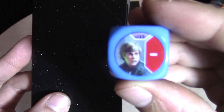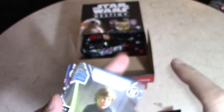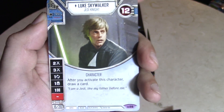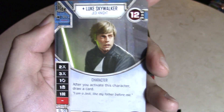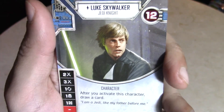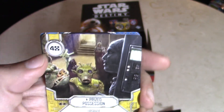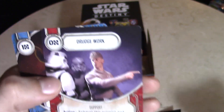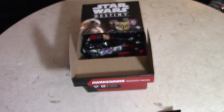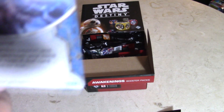I think I got a Luke Skywalker — no way, another legendary! This box is killer. It is — legendary Luke! Holy cow, we got Luke and Vader in like the first six packs. Luke Skywalker, Jedi Knight — after you activate this character, draw a card. 12 health, 15 to field or 20 with two dice. Pretty decent dice; he's definitely not nearly as good as Vader but he's still a legendary. Prize Possession, The Force is Strong — I like that card art a lot. Drudge Work and Patience — cool to see Yoda looking all mystical.